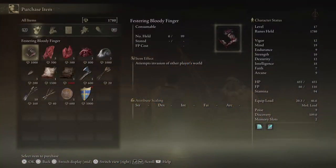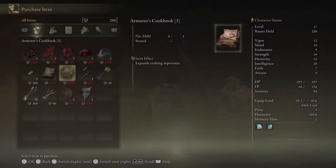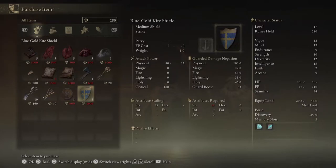I will happily buy your Nomadic Warrior's Cookbook number five. I would love to buy your Armorer's Cookbook number three, but it's too expensive. Oh, and there's a Blue Gold Kite Shield.